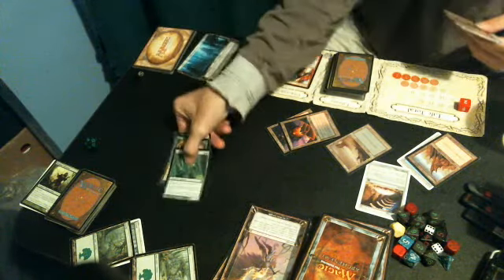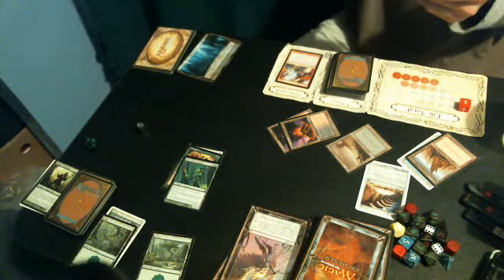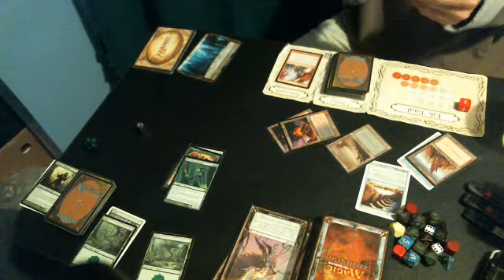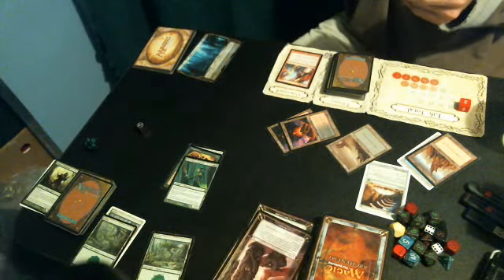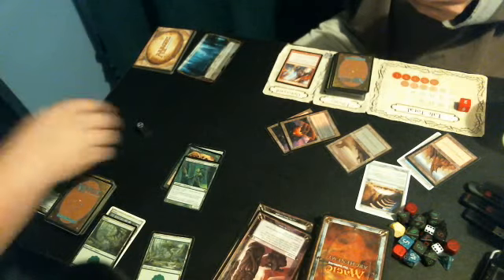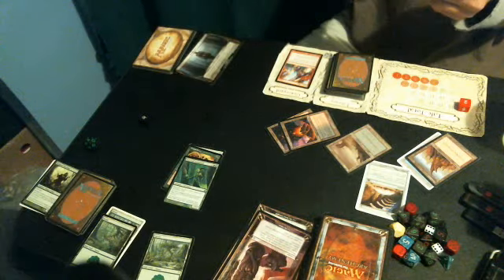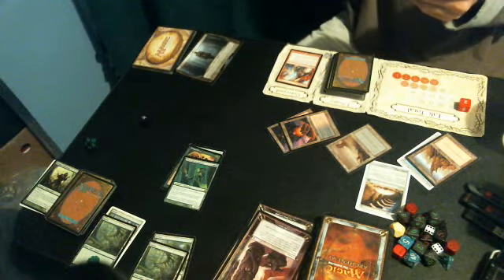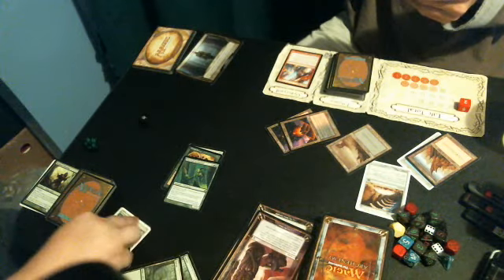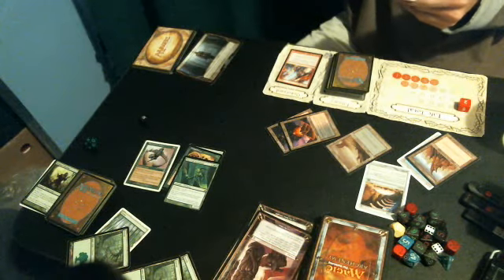End of turn — back to your turn. Untap, upkeep. Until your next turn only you and the chosen player can cast spells or attack — again, useless, no effect. Free roll — good. And now we're on Panopticon — another turn. I'm going to tap three and play a Blanchard Armor on this. So it's a 4/4 plus 4, so it's an 8/8. I'm attacking you for 8.